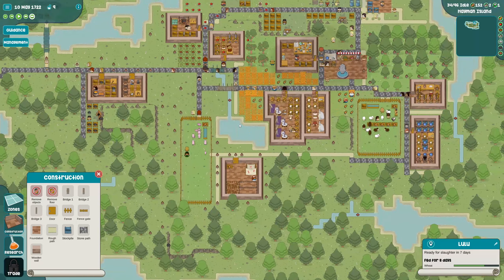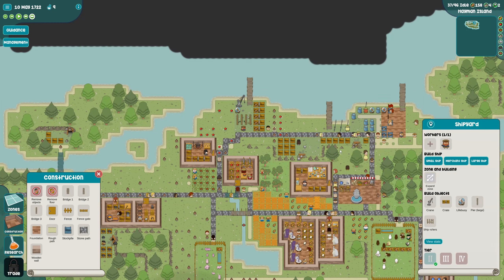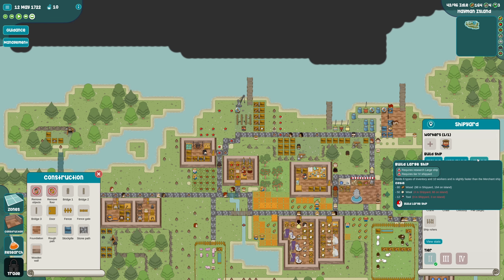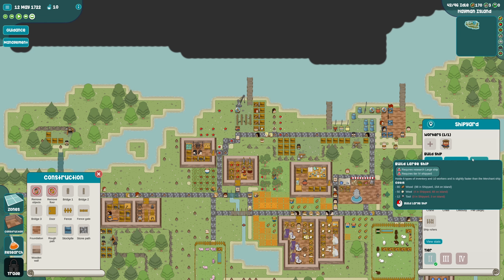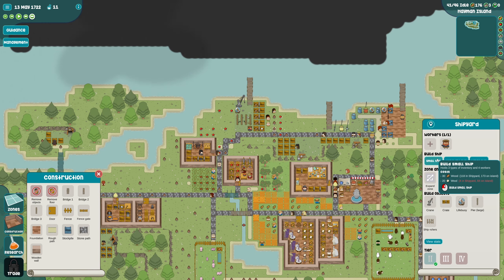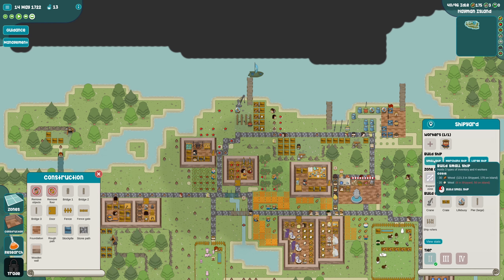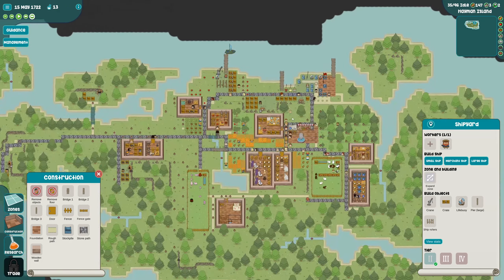Once they get full grown - ready for slaughter in 14 days, 12 days, 27 days - once they're full grown I guess they come down here and just stand in the slaughterhouse and wait until it's their turn to get chopped up. It's kind of morbid but that's life. That's what you get for being at the bottom of the food chain. Anyway, moving on - how is our boatplace going? We can build a small ship, a merchant ship, a large ship. Wait - large requires large ship research, merchant requires merchant ship research. So all we'll be able to make is a small ship.